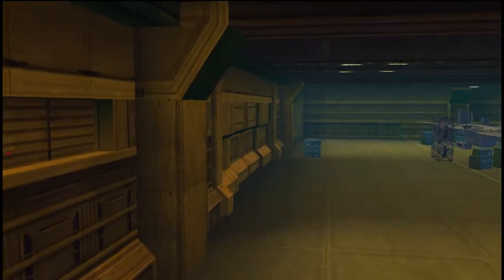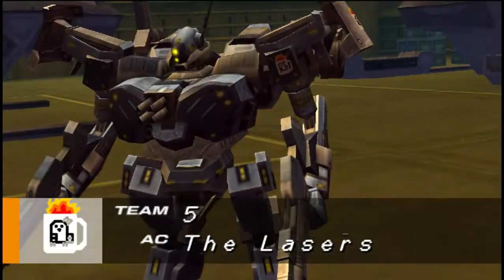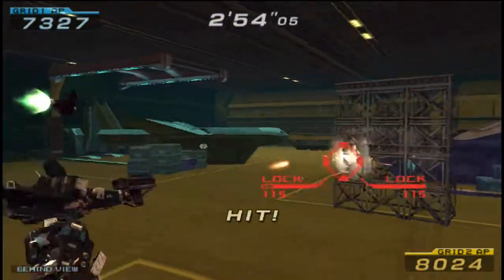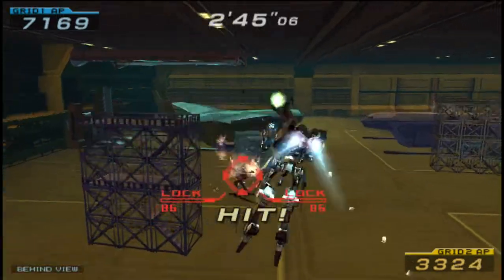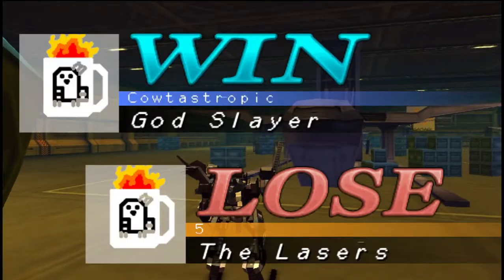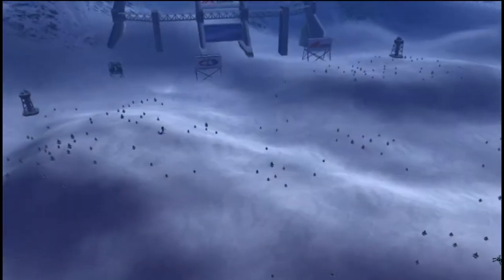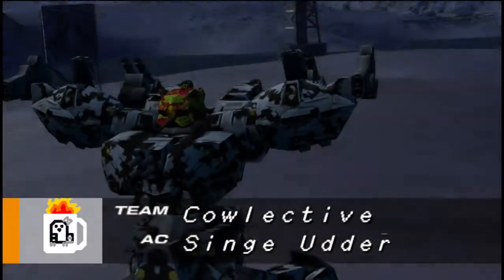One of the coolest things about FFTA2 is that the side plots are ridiculously good. Honestly I think the side plots are better than the actual main story. This thing should have absolutely no chance — it's basically a joke AC. Let's go ahead and start rolling up the next one. Oh, it looks like we're finding another collective one — looks like it's over on position four. Ooh, Sinjotter. Maybe it has a chance. Seems unlikely.